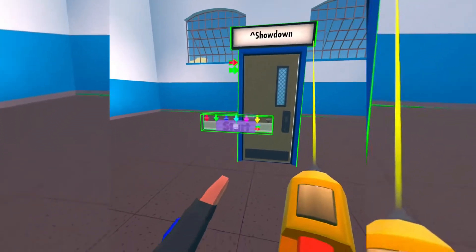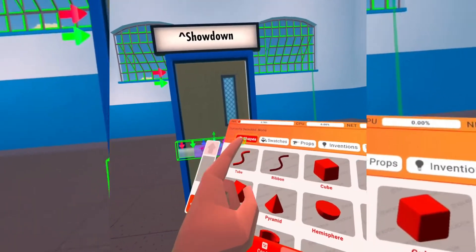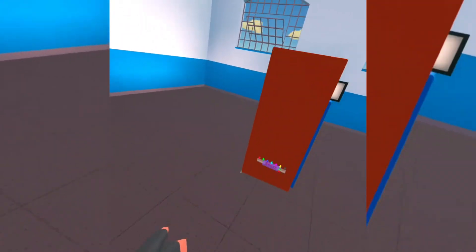Let's just move the text a little more over here. If you don't want the door to show, you can just block it up for your game — put that right there so no one can see it.